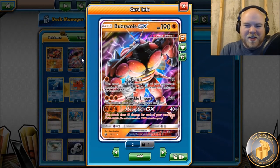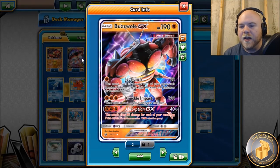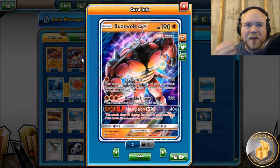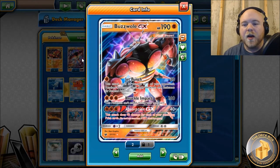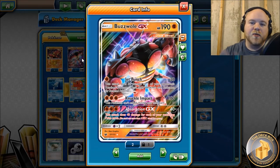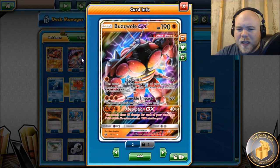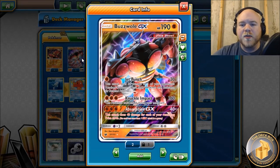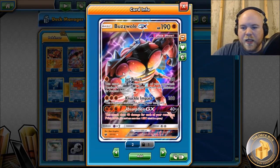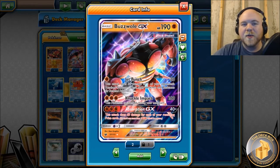We also have Buzzwole GX, which we've had for months. It's there for a couple reasons - it has a different weakness than Zygarde, so in the Buzzwole list we played one Zygarde EX because it wasn't weak to Mew or Mewtwo. In this list we'll play one with different weakness and the rest Grass to counterbalance depending on the matchup. Buzzwole's Jet Punch is great for sniping and putting on early pressure, especially if we don't start with a DCE.